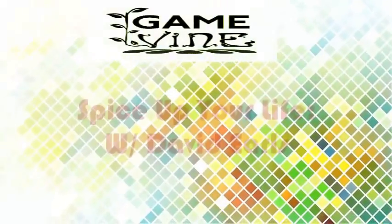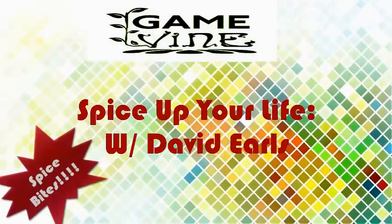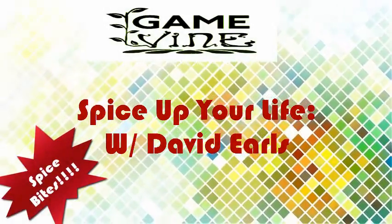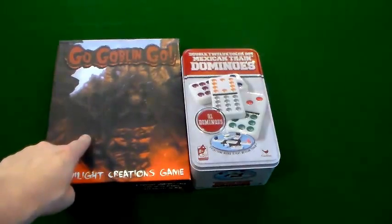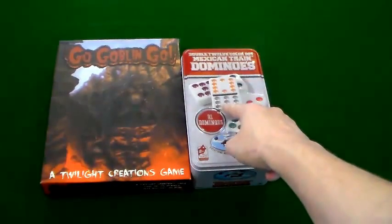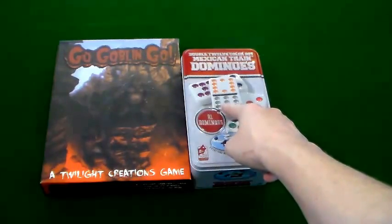If you have all four of these games, you'll be able to do these two Spice Bites. These two games are required as ingredients for this small Spice Bite: Go Goblin Go and Double 12 Color Mexican Train Dominoes.